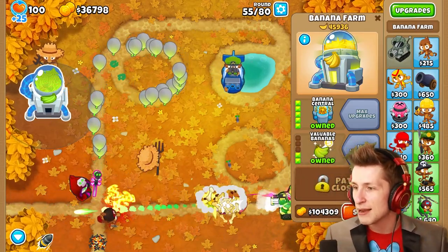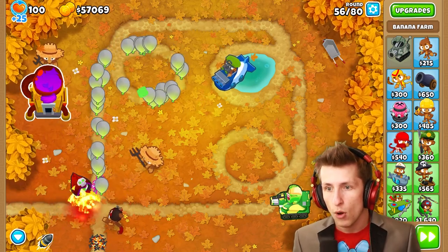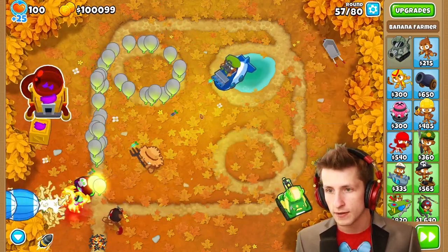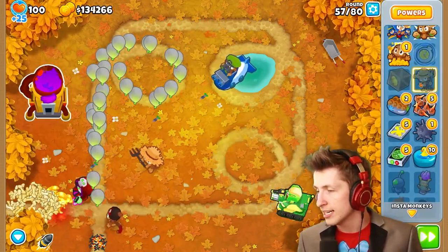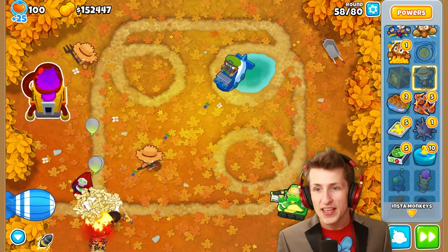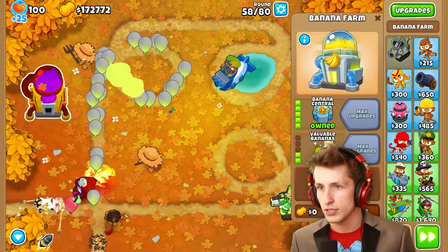We're at $45,000 — I am so excited to see this. $47,000... $49,000... and the funky farm! What?! That's so cool! Wait, let's sell this guy real fast — look at this, it's like golden banana crates! We already have $100,000. Let's get another banana farmer. The funky farm, guys — it's the funky farm. That's so cool. It doesn't say how much money it makes for us though.